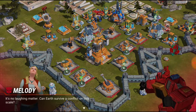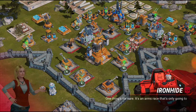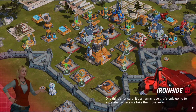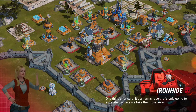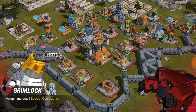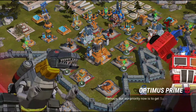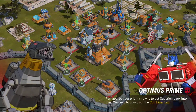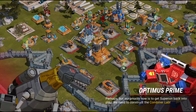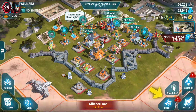It's no happy matter. Can Earth survive a conflict on this scale? It's an arms race that's only going to escalate unless we take their toys away. Our priority now is to get Superion back into play — we need to construct the Combiner Lab, and that's what it's going to have us do now, friends.